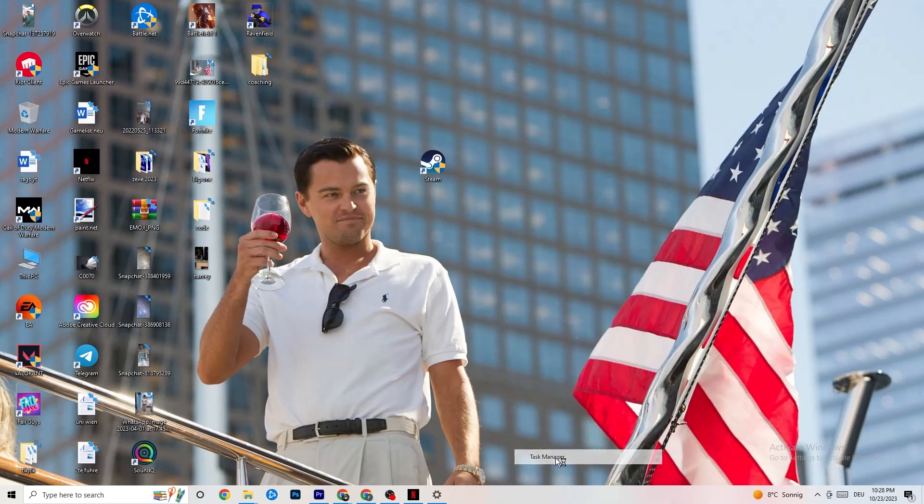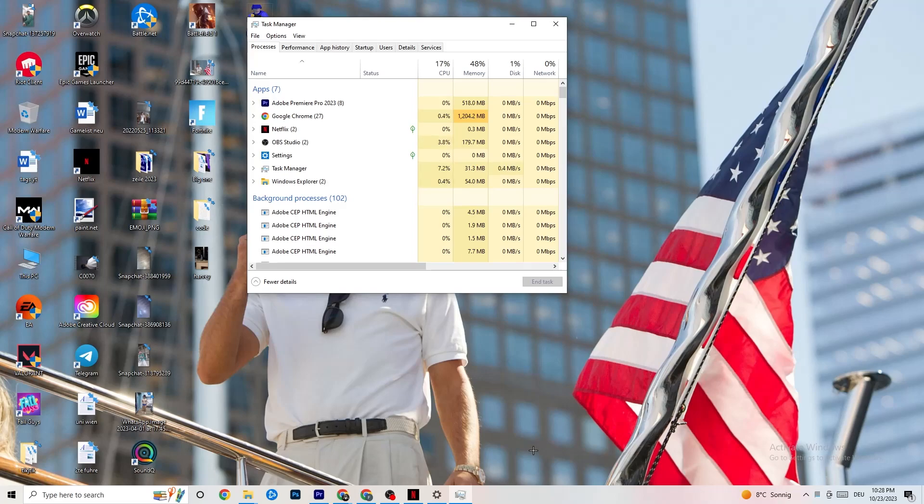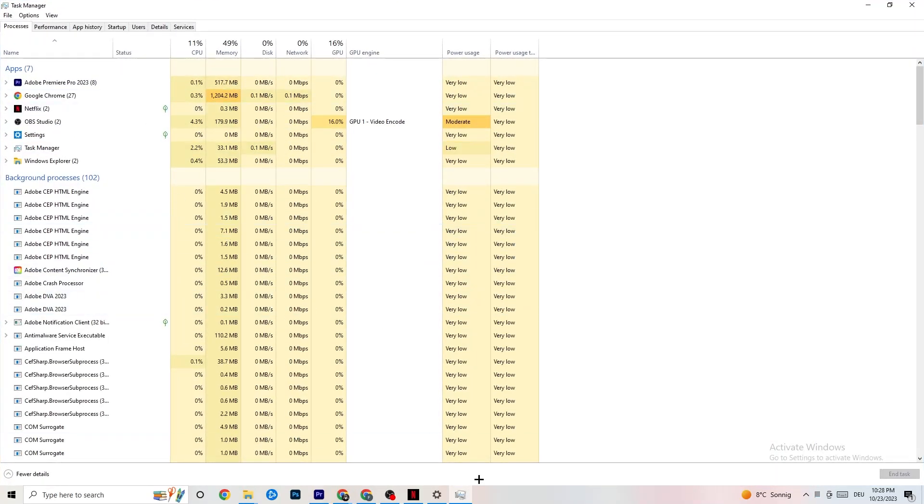The next step, if that doesn't work, is to open Task Manager. Right-click your taskbar and click Task Manager. Maximize it so you can see it better, and navigate to the top-left corner to make sure you're on the Processes tab. You can see GPU and CPU usage here. If there's high CPU or GPU usage, something is taking too much performance from your PC. Go through apps and background processes not related to Windows drivers and right-click to end them.